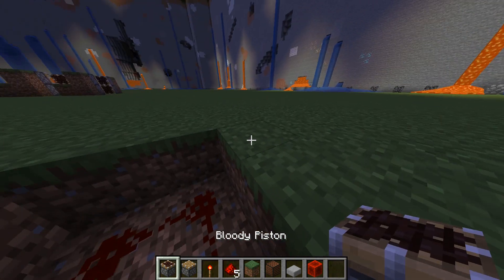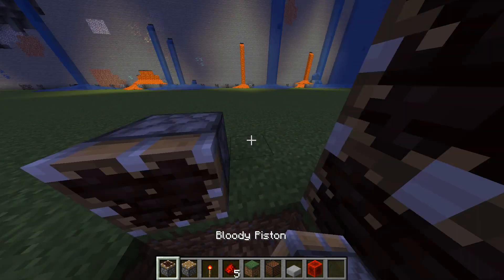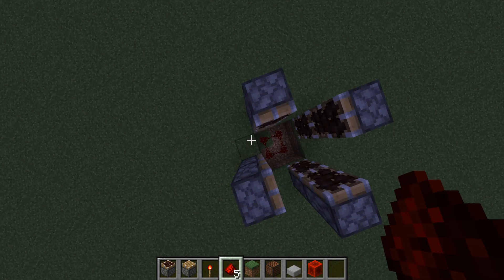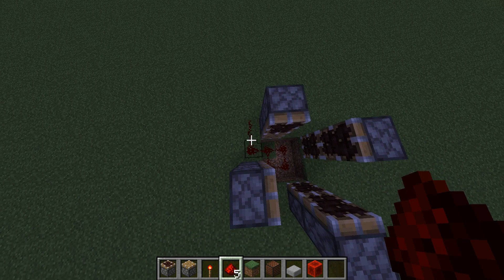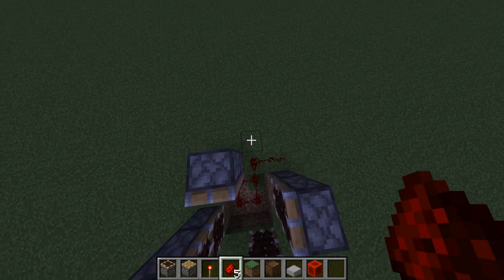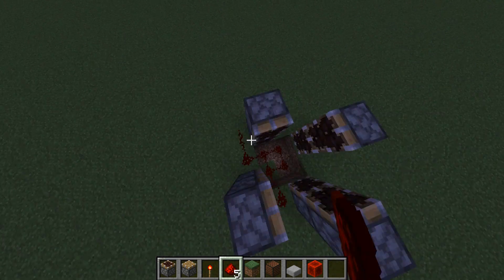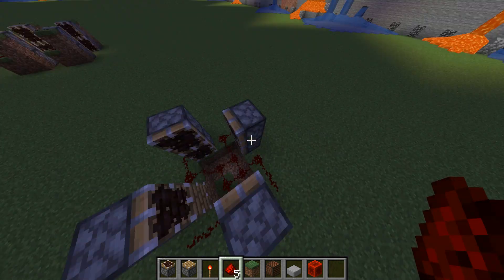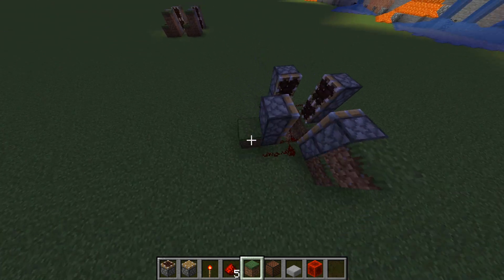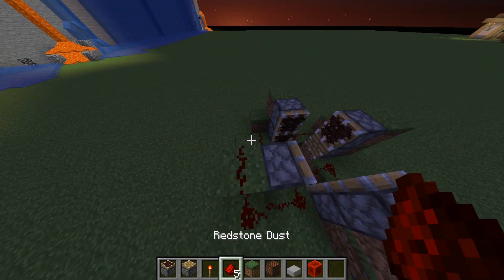Then you put sticky pistons on the sides like this. After that you put pistons on top of the other pistons, then you replace one of the pistons with a normal piston. Then you place redstone coming out of the pistons — it's kind of out of the pistons facing this way. Make sure it's not facing outwards like this — it should be facing this way. You do that to all of the sides, then you make L-shapes coming out of the redstone and into the piston, just like this.